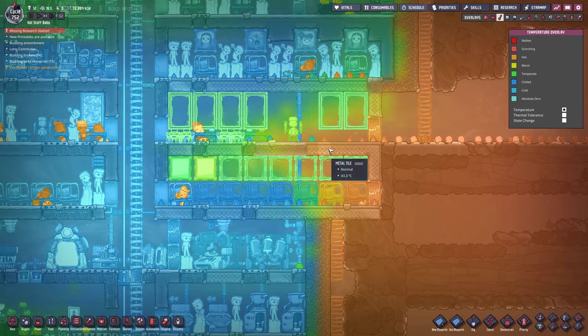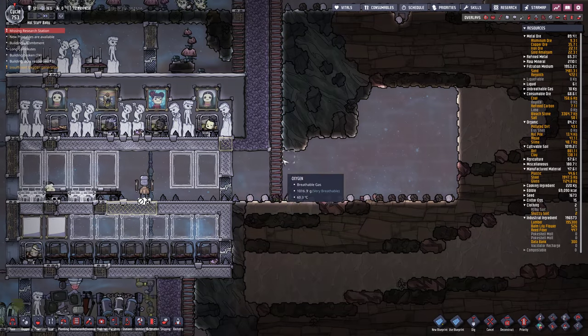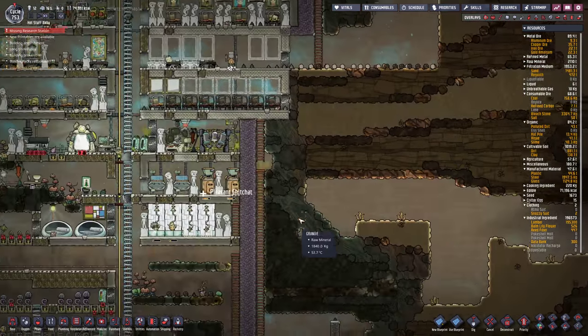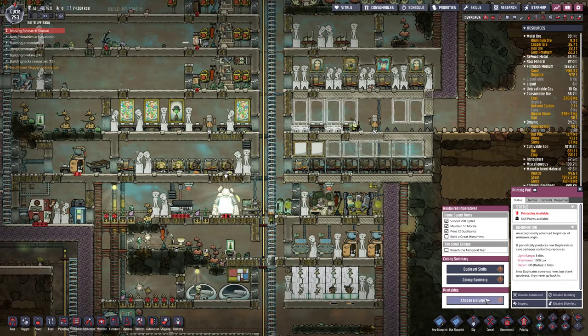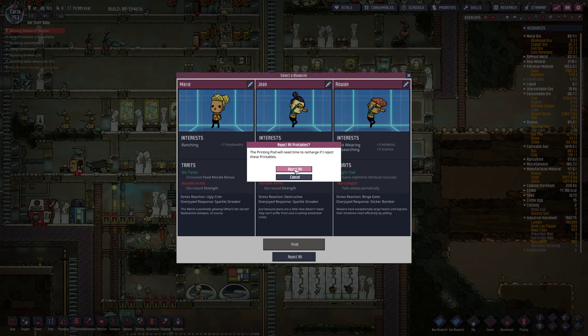How's the temperature? 43. We should rough out the next segment here. I think we can afford to take on another dupe here. Food is running pretty dangerously low. Noodle arms, noodle arms, narcoleptic - I don't like any of these. We'll wait for the next round.